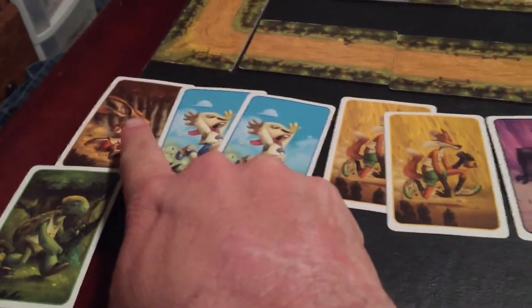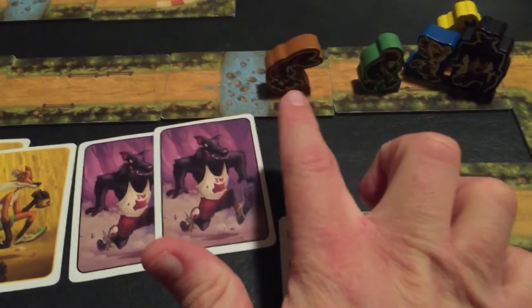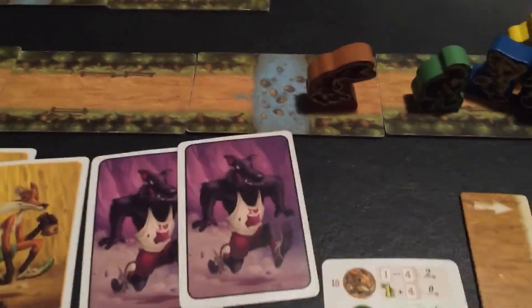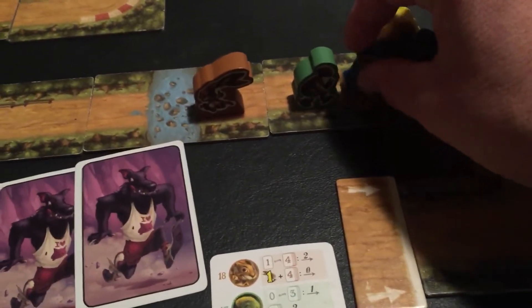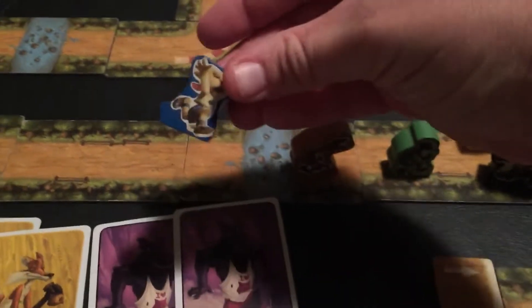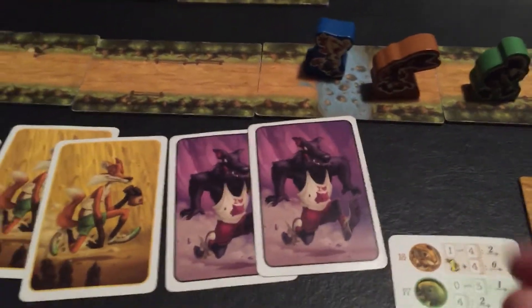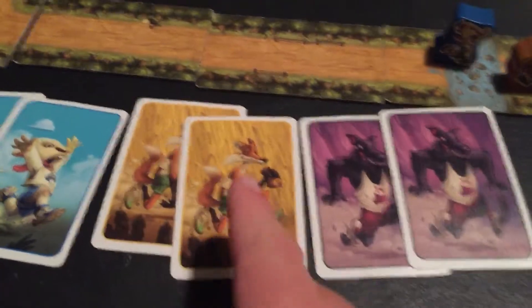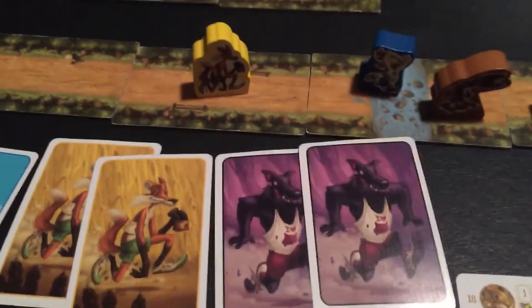Normally the hare would move two spaces, but he is in first place, so he is taking a nap and not going anywhere this round. Now it's the sheep's turn - he gets to move two, but there's water here! The sheep is going to be drinking some water, so he only got to move one this time because of the river. Now the fox gets to move two spaces - he's crafty, and now he's in the lead.